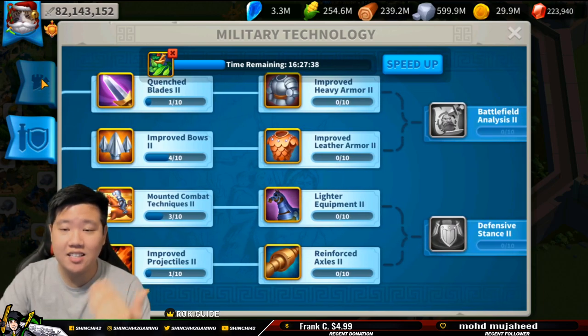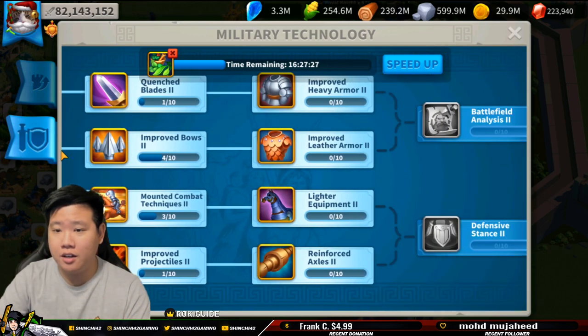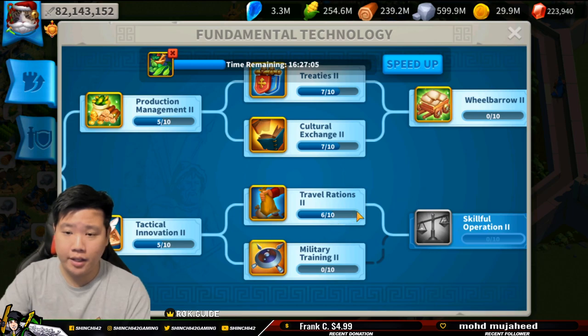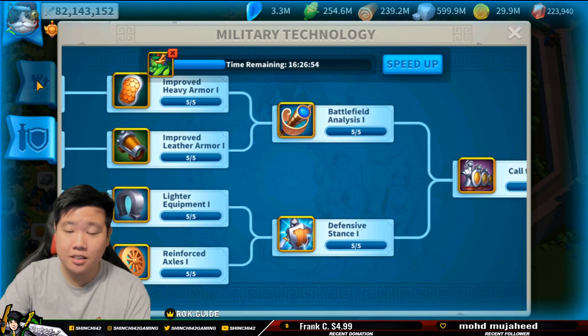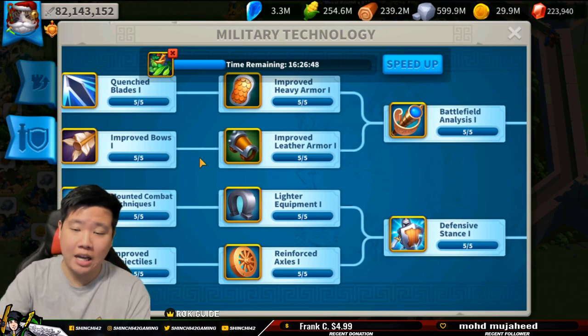There's really not much benefit for you to go further. I would say grind barbarians, get as many speed ups as you can and equipment materials so you can build up your account. If you're going to try to push all the way, you're not going to get much benefit because it's going to be expensive in crystals. At the very minimum I would suggest getting the production management treaties and cultural exchange, then focus on the military technology and your main troop type first.